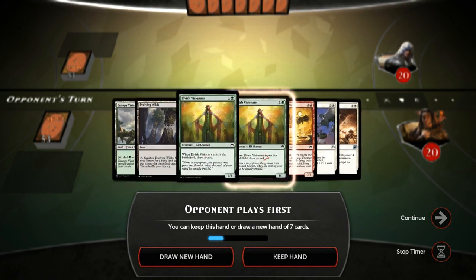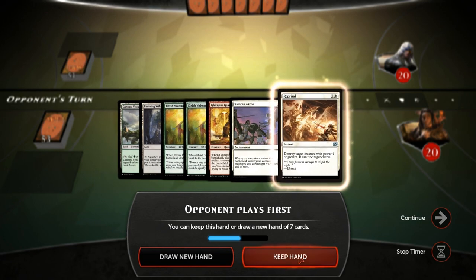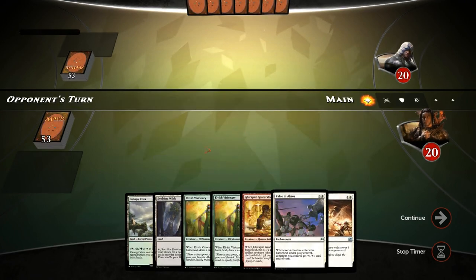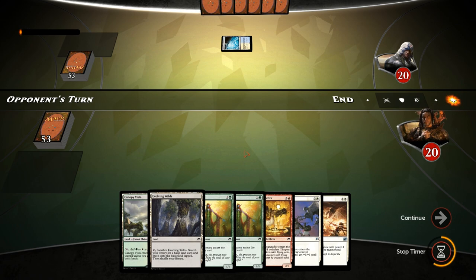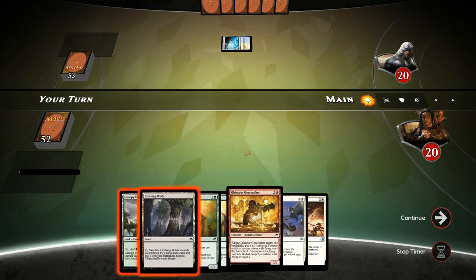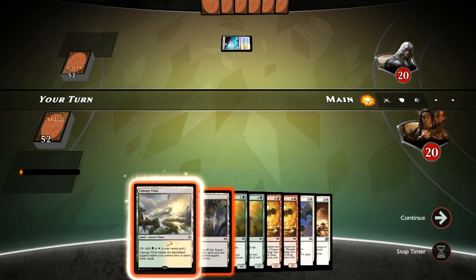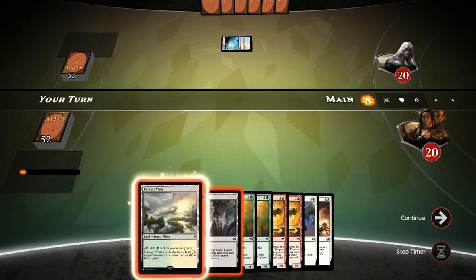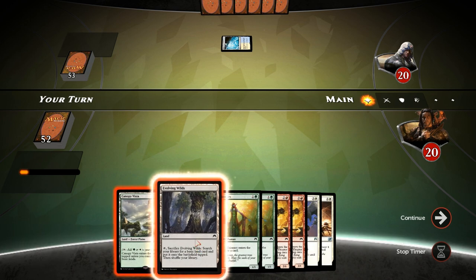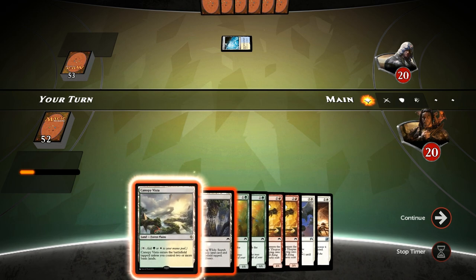Let's take a look at our opener, which is a little bit slow with two lands that come into play tapped, but we are on the draw, so hopefully we draw into a land that doesn't come into play tapped. Evolving Wilds getting a Mountain most likely. So this is actually an interesting decision: if we play the Vista, then if we draw into a basic or one of the lands that checks for a basic type, we can play the Visionary next turn. If we play the Evolving Wilds, only if we draw the corresponding basic will it come into play untapped.